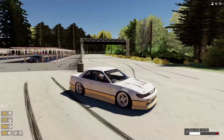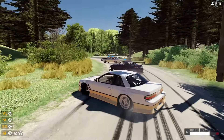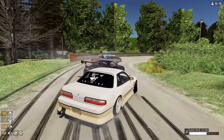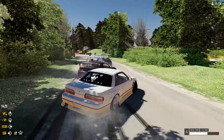Nice forest track by the looks of it. We've already got a train going — got the Supra, the ladder, and I think a 350Z in front. This is a nice little drift track through the forest.